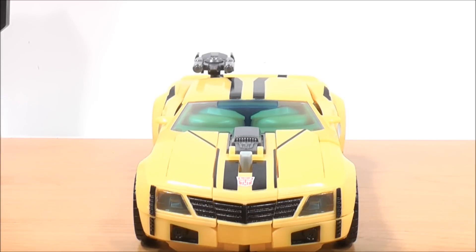Now looking at the front of the vehicle — he has some black detailing for the grille, some more black detailing for the lights underneath, and black detailing on both sides. For the headlights, it's a very light translucent color. So that's pretty cool.